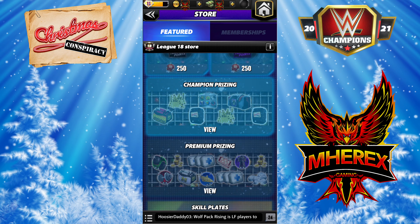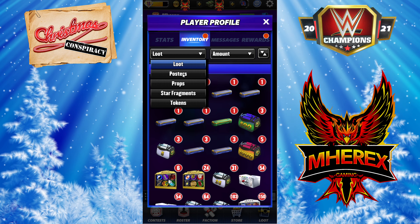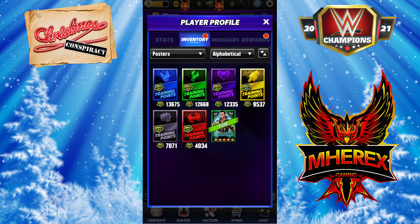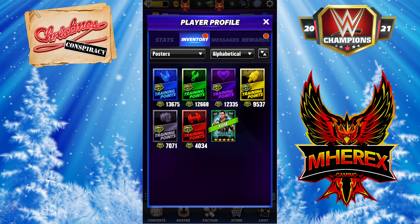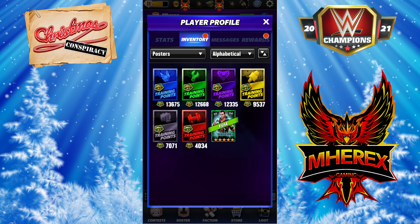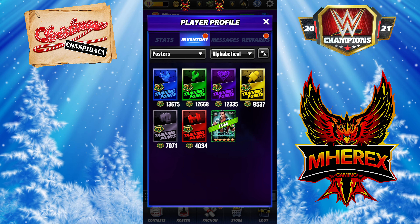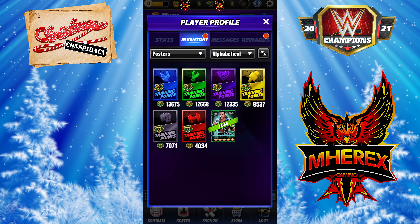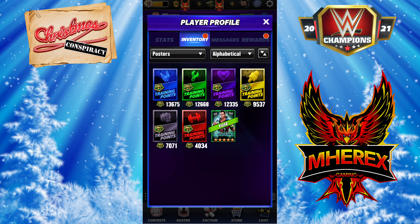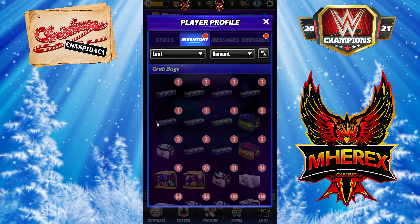From here, we're going to open all my TP packs and see where we end up. Right now I have 4,034 red — that's my lowest at the end of the month. 7,071 black, 9,537 yellow, 12,335 purple, 12,668 green, and 13,675 blue. So hopefully we get a bunch of red, black, and yellow — that would be great. We'll see how that works out.